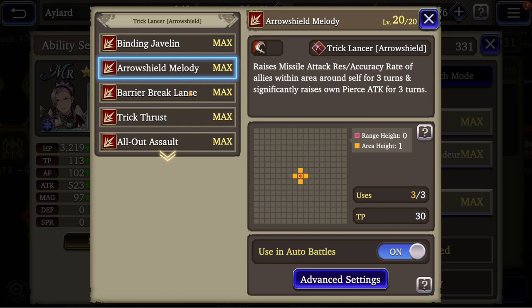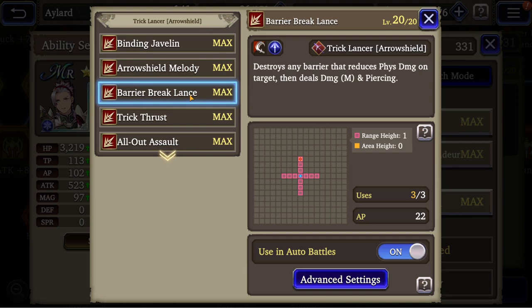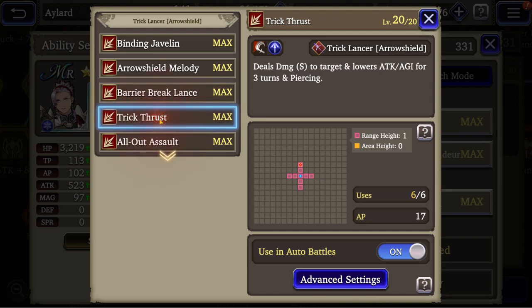Fantastic, this is top tier. Barrier Break Lance destroys any barrier that reduces physical damage on target, then deals medium damage with piercing. This is very great because almost every new character adds some kind of barrier. Trick Thrust deals small damage, lowers attack and agility for 3 turns, and is piercing.